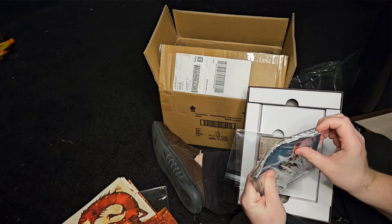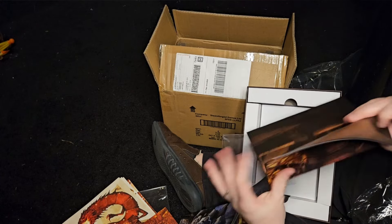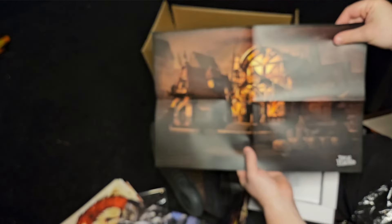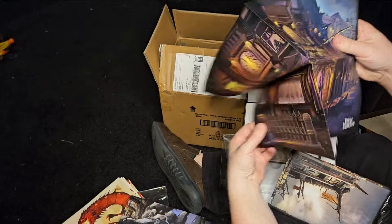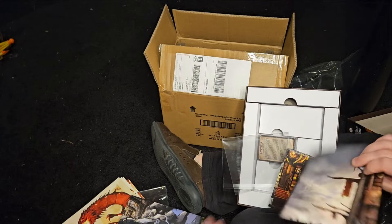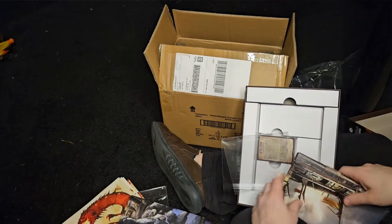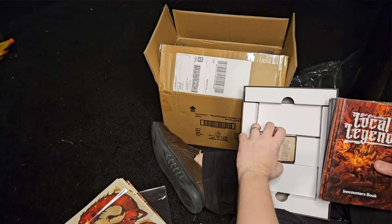And then what are these — are these just big posters for each of the inns? That's pretty cool, I didn't know I was getting these. So here's the interior and the exterior for the Nodding Dragon. This one looks like the fancy Velvet Dream — yep, the Velvet Dream. This one's kind of more rough, like a fort. I wasn't even expecting those — those are high quality art.